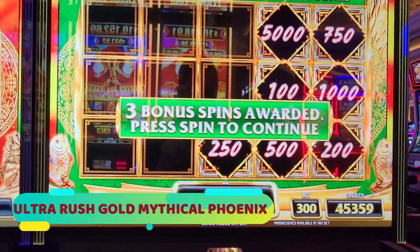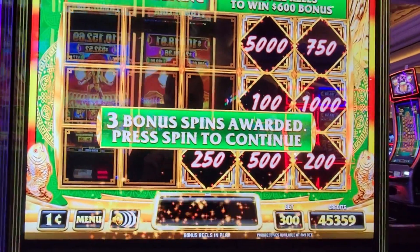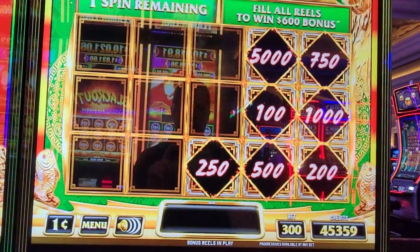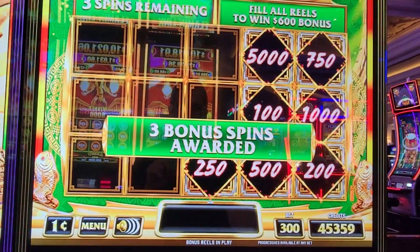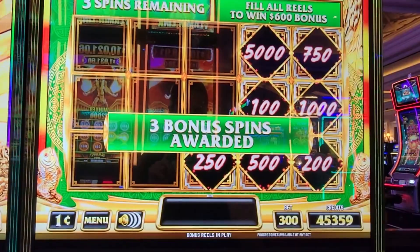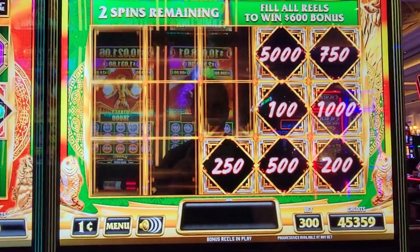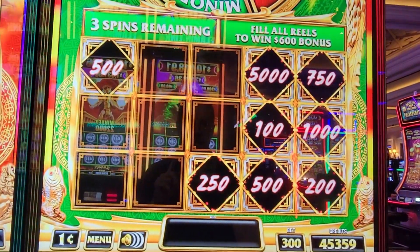We have a max fit bonus which is $3 and we have that $50 right there. Here we go — this is Ultra Rush Gold Mythical Phoenix. Come on, let's get the jackpot wheel. Okay, that's a start.